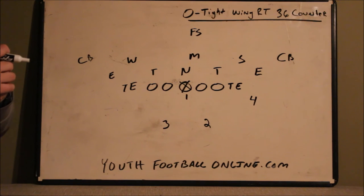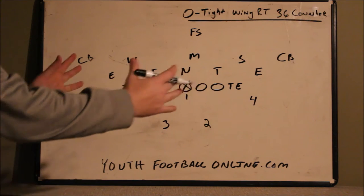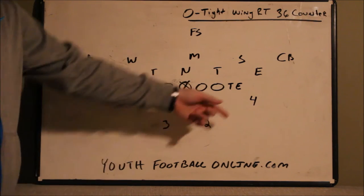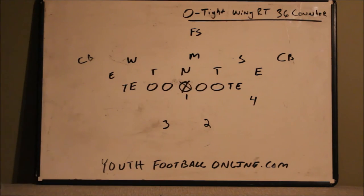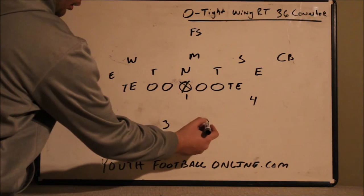This play is called O type wing right 36 counter. O type means we'll go with double tight ends, meaning our formation is tight wing right, which means our wingback is to the right. 36 counter means the three back is going to the sixth hole.